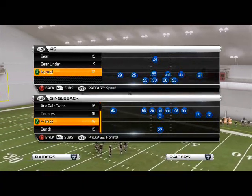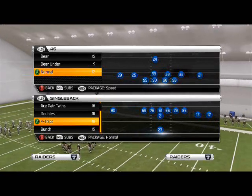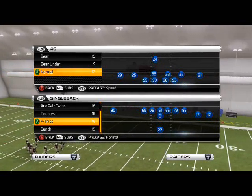Good morning, Man25gamers. In today's episode of Blitz of the Day, we're going to take a look at how to get two-way pressure using the 46 normal defensive formation.